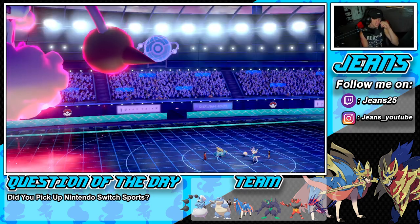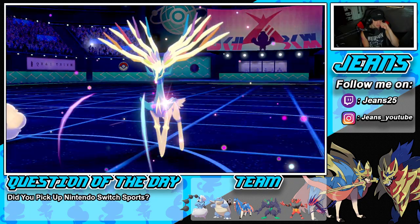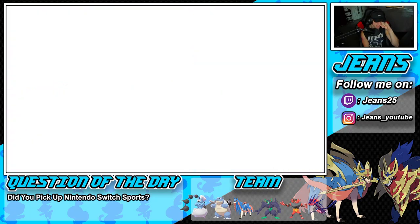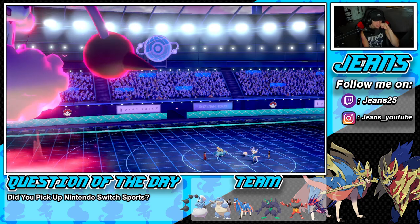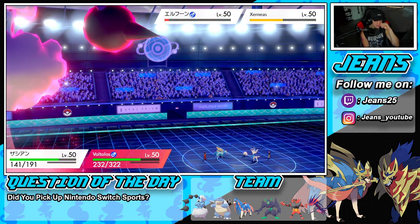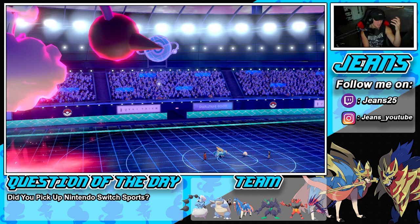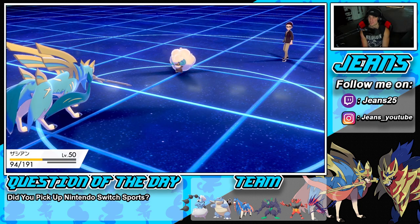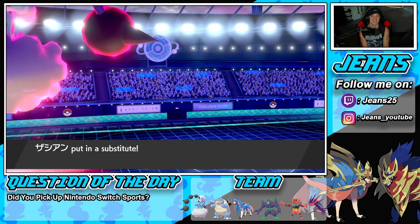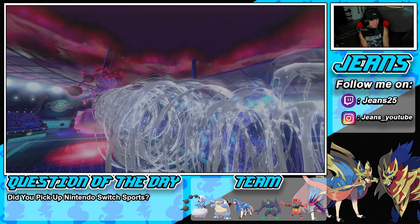He goes for Misty Explosion — I'm cool with that, I'm cool with that. I just didn't want him setting up Geomancy, that's what was scary. Look at that Misty Explosion doing work on everybody! We set up a sub, we take out two Pokemon — it's an awful turn by him. I think we just won battle number one!